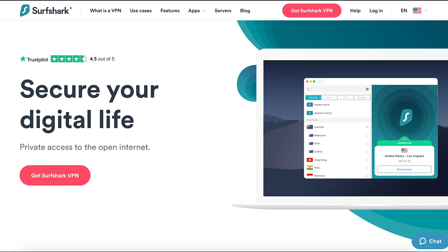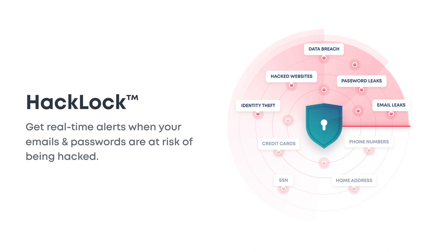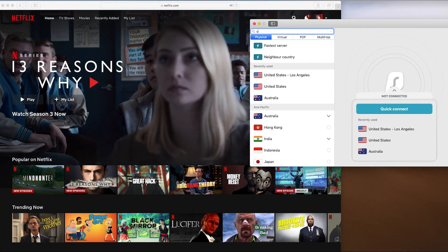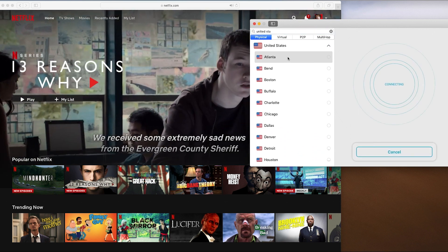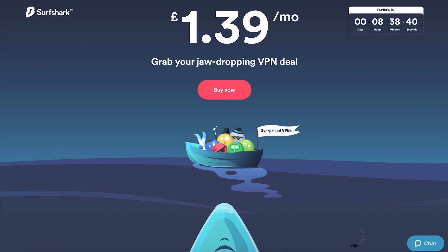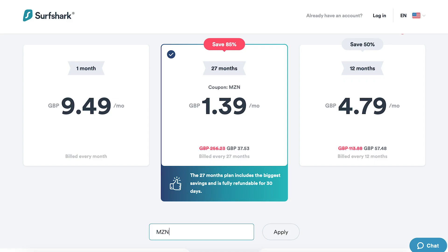Today's video is brought to you by Surfshark. Surfshark is a virtual private network, which means you can protect all of your data, play on different servers, and watch any Netflix in the world. So if you're from the UK and you fancy watching American Netflix, you can do that. There are tons more features too. Surfshark is one of the best and cheapest VPNs on the market. Click the link in the description, use code MZN as a coupon, and you'll get 85% off and three months for free — only £1.39 a month, which is an absolute bargain.